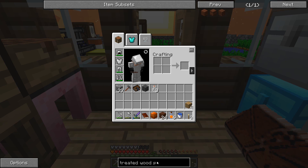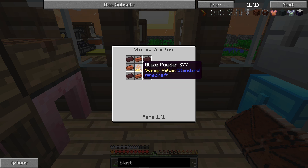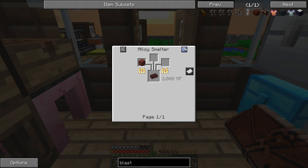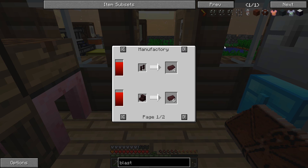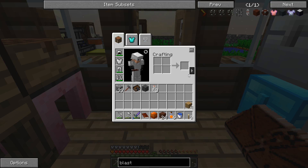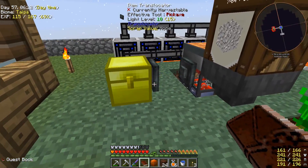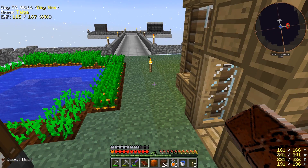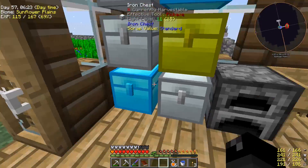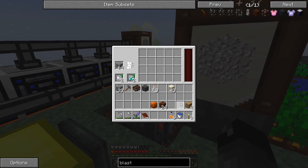The blast brick - let's take a look at this. We need blaze powder, more brick, nether bricks, and nether rack. How can we make nether rack without going to the nether? I think there's a way - if I remember right, I think you click redstone onto a bucket of lava, maybe that's what it is. We don't have the redstone right now so that's going to be an issue.